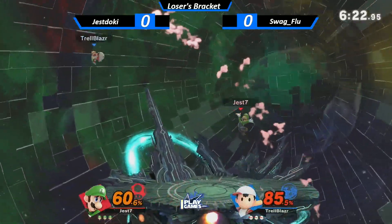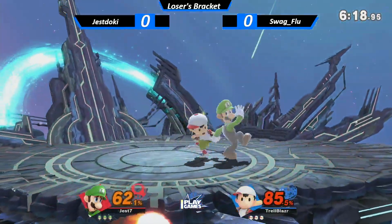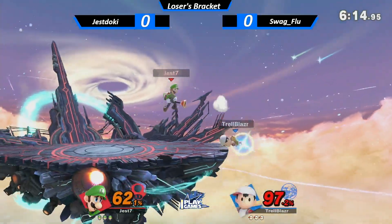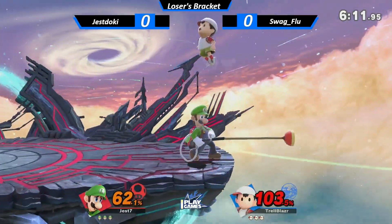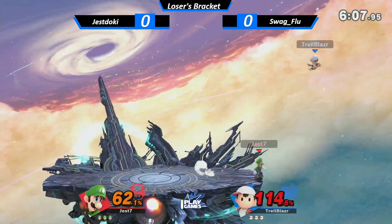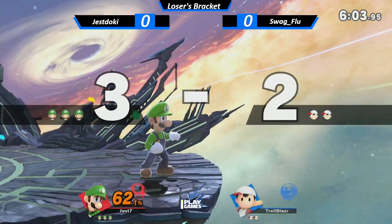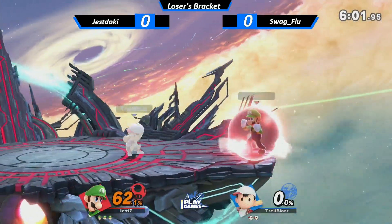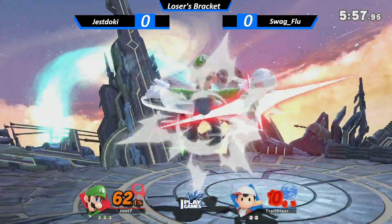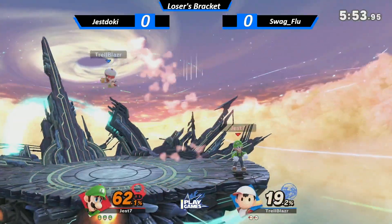Right there — just kind of threw him, got an up throw, going to wait out his side B there. Using the down B here — it's a really good move. It actually activates on frame 1, which is essentially the quickest possible a move can come out at. And on top of being the fastest, it also has armor, it's a multi-hit, and it has a wind box. So even if you run away from it last second, chances are you might get sucked into it.